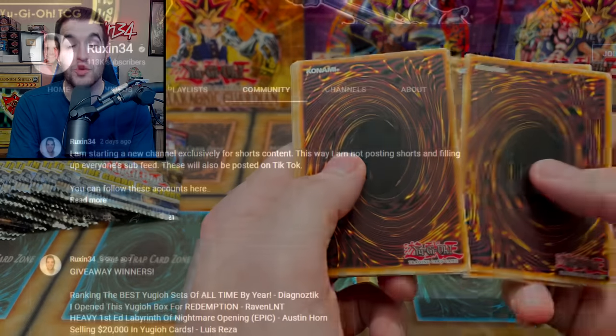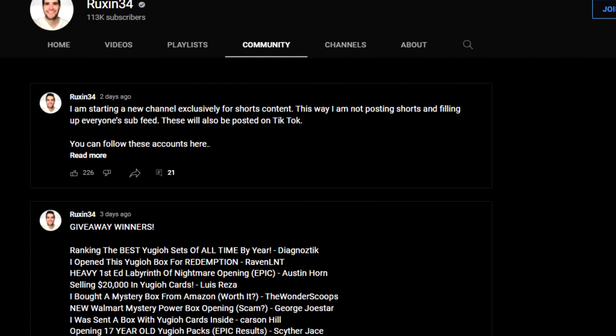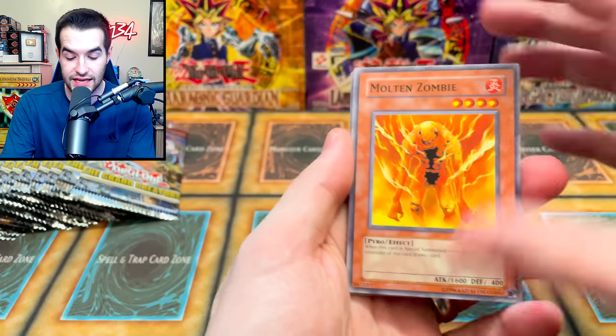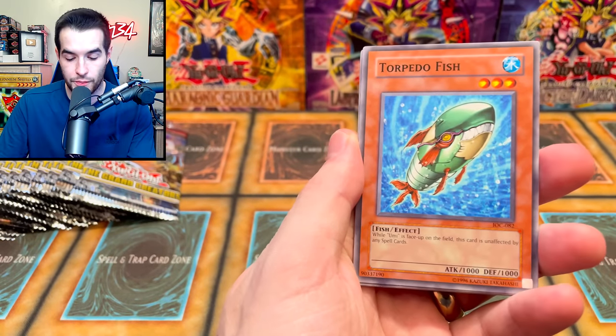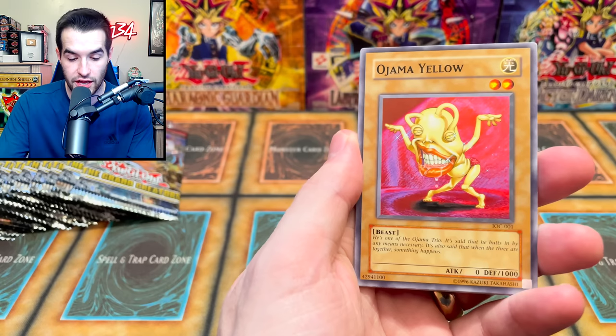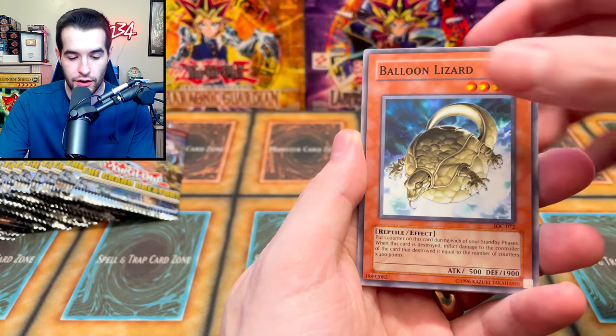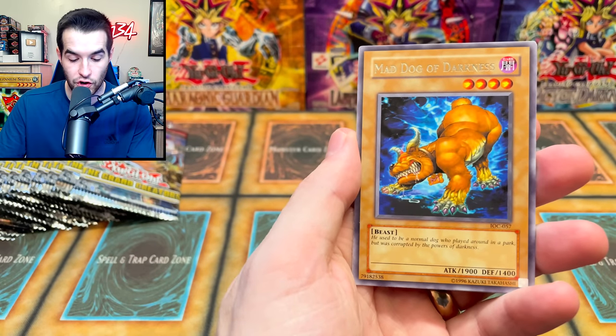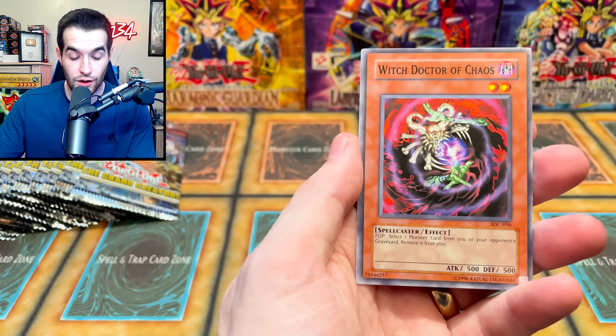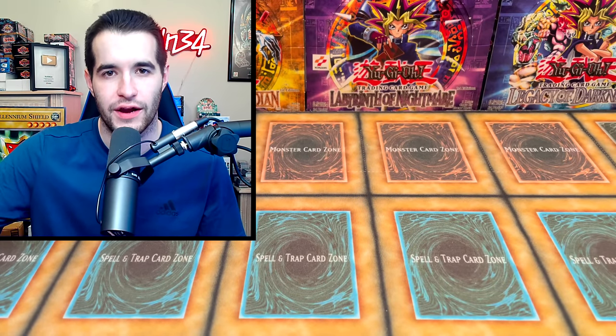If you haven't checked the community tab, that's where you can see if you won a giveaway — go check that out. Into the pack: Molten Zombie, DNA Transplant, Fenrir, Torpedo Fish, Ojama Yellow, Balloon Lizard, D.D. Borderline, Mad Dog of Darkness, Witch Doctor of Chaos. Nothing in that one — that's all right.